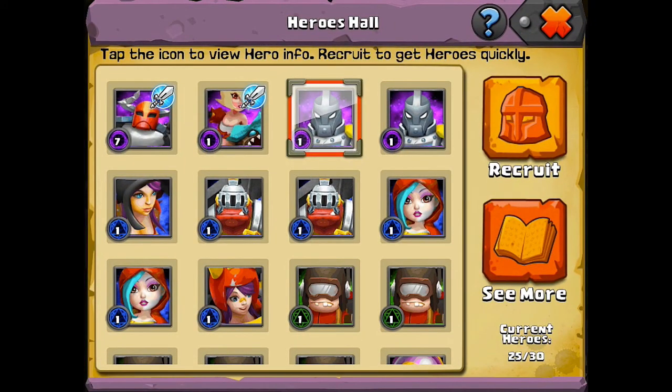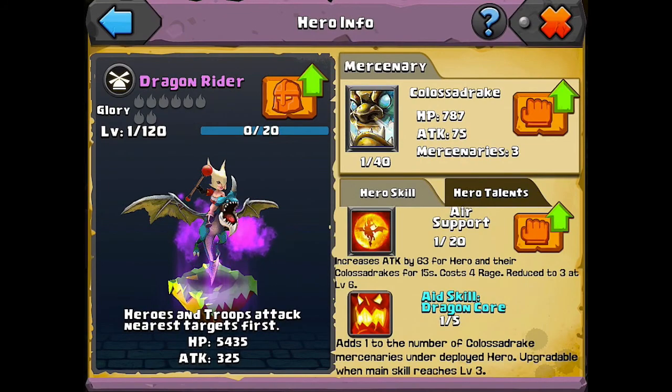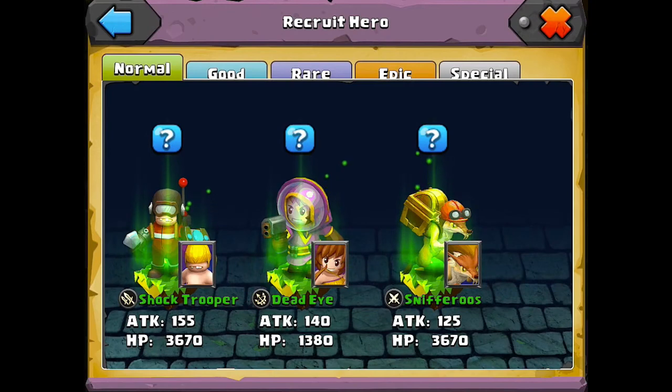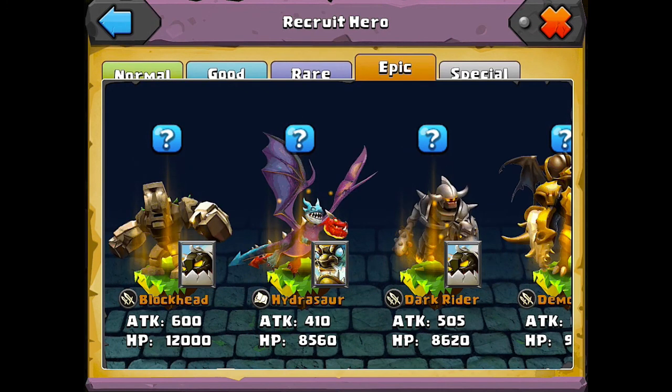So what I had done was I switched one of the original heroes that you start out with — his name is Crackshot — with the Dragonrider. There are different tiers of heroes based on how good they are. The normal ones are green and they're the worst, then blue is good, then purple, and then orange — the epics.